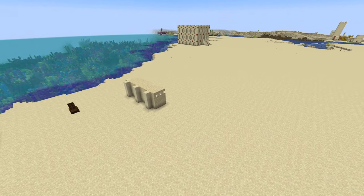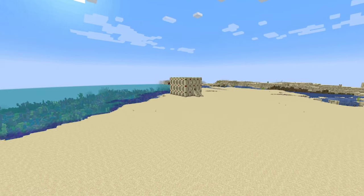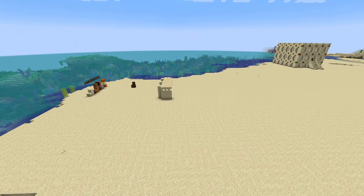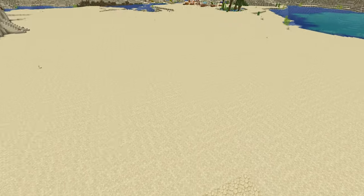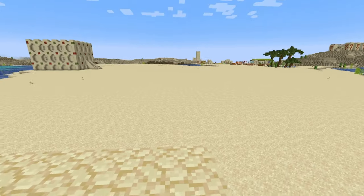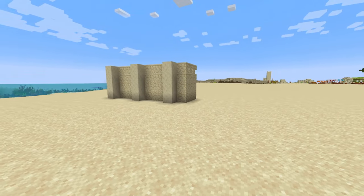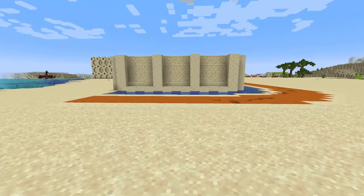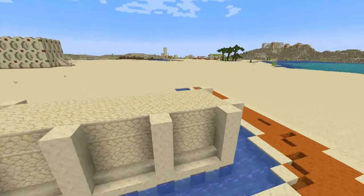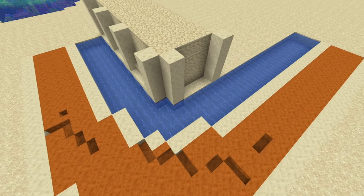From here, start planning out your build. Don't make it one single building — you can see a very simple starter base over there, don't make it like that. This is a pro base. I recommend putting together several buildings: make generic rectangles, but think about different heights. You'll also want a moat, which I'll talk more about once I have those basic models in place.